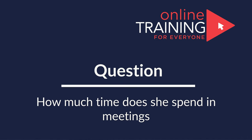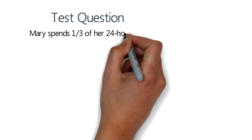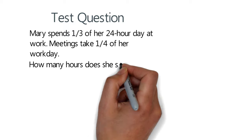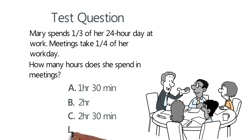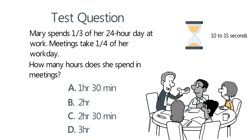Here's an interesting question which validates how well you plan your day-to-day work. Mary spends one-third of her 24-hour day at work. Meetings take one-fourth of her work day. How many hours does she spend in meetings? Choice A: 1 hour 30 minutes, choice B: 2 hours, choice C: 2 hours 30 minutes, choice D: 3 hours. Give yourself 10 to 15 seconds. Ready or not, let's go ahead and solve this challenge together.